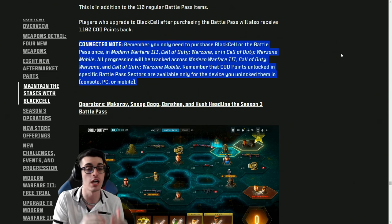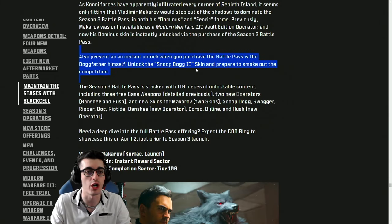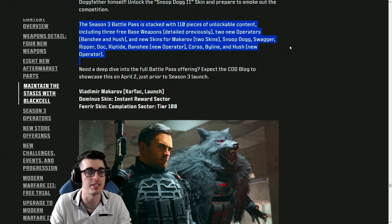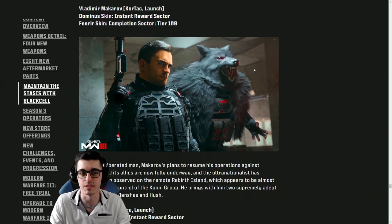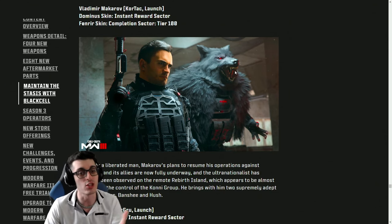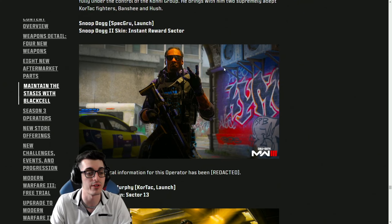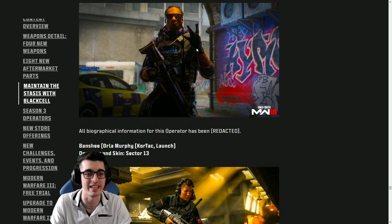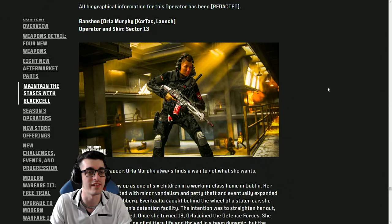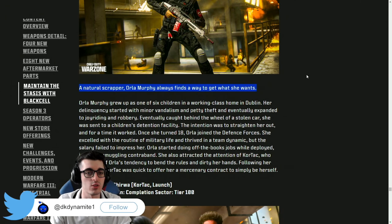This is in addition to the 112 regular battle pass items. Players who purchase Black Cell will also receive 1,100 COD Points back. All of this transfers into Warzone Mobile as well — Warzone Mobile will also have some exclusive battle pass rewards if you buy Black Cell or just a regular battle pass. As an instant unlock you get the Snoop Dogg 2 skin — that's an operator skin for the existing Snoop Dogg operator that released in Modern Warfare 2. Going into the deep dive of specific operators, I'm freaking out over the Makarov offering — you get a pretty cool tactical Coney look, and then the Wolf operator look, which is actually sick.